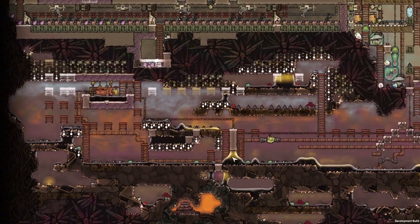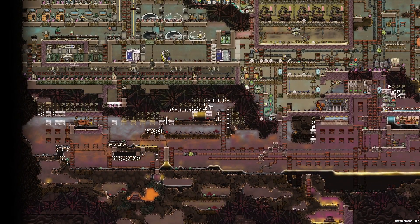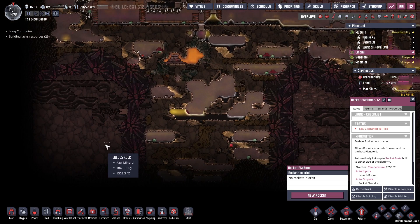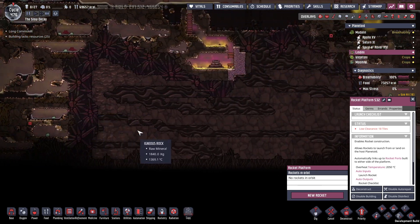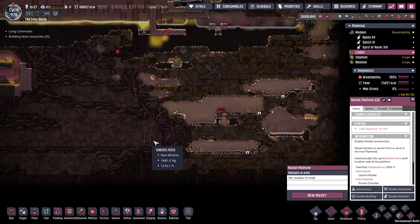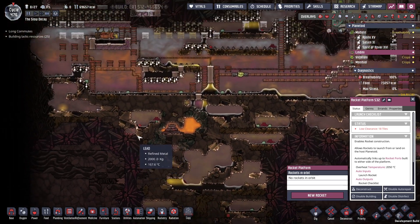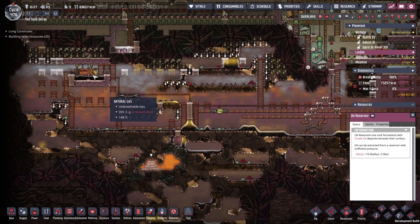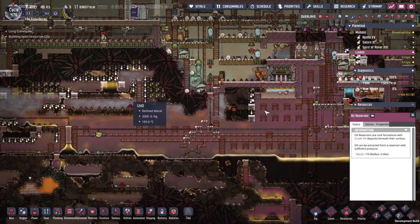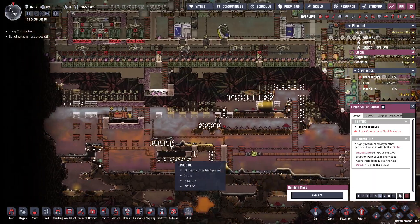The other thing I want to do is start using this bottom area — basically start building stuff down here, taking out all the heat. There's superheated rock here and here, and I'm contemplating possibly dumping all the oil down here and doing a petroleum boiler in this bit. I'll pump the oil down here, try to keep the heat in as much as possible, and that way I can use the rest of this area for other things. Also finally take care of this liquid sulfur geyser and start actually using it.